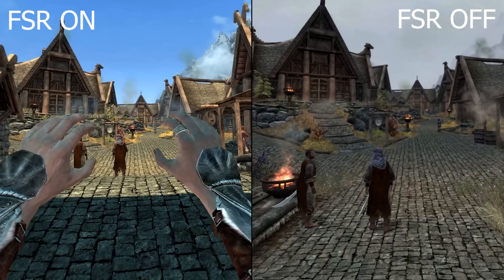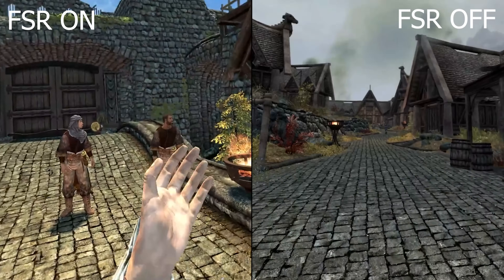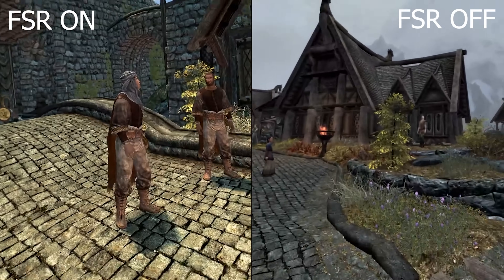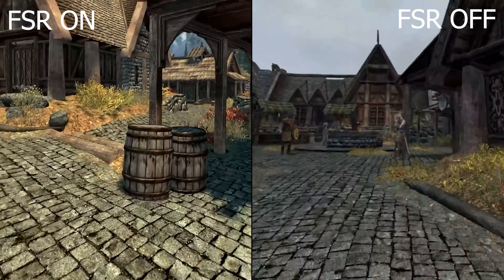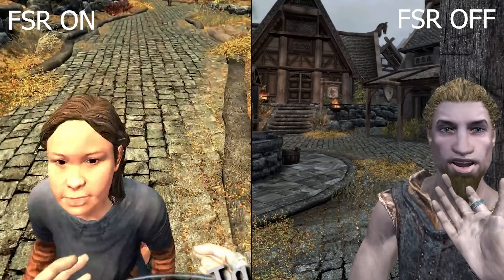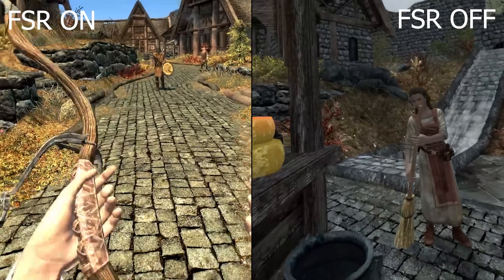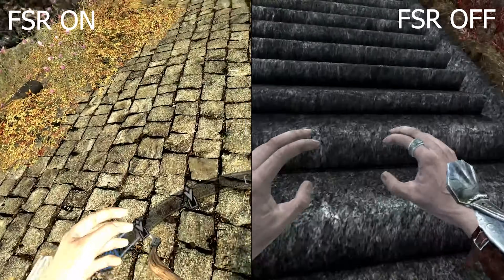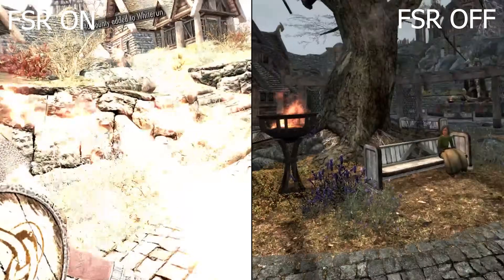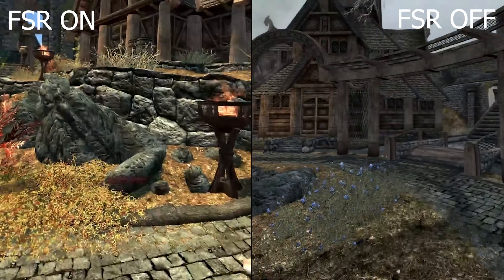I also wanted to check out a slightly busier area - Whiterun. It's a little bit gloomier on the right which affects the comparison, but trust me when I say Whiterun with all this sharpening and the smoother performance with FSR on is wonderful. The one on the left is undoubtedly running far nicer and far smoother, and the one on the right still has that kind of soft blurry graininess that's eradicated on the left with FSR applied.